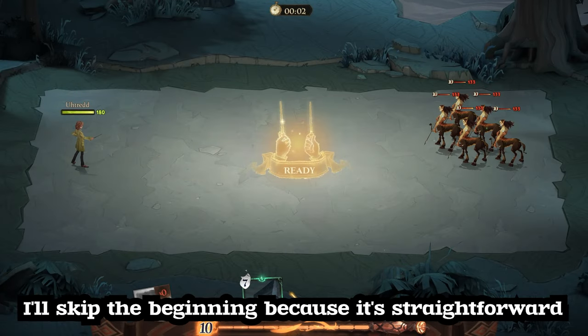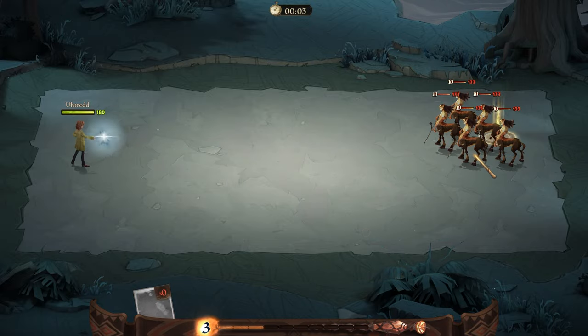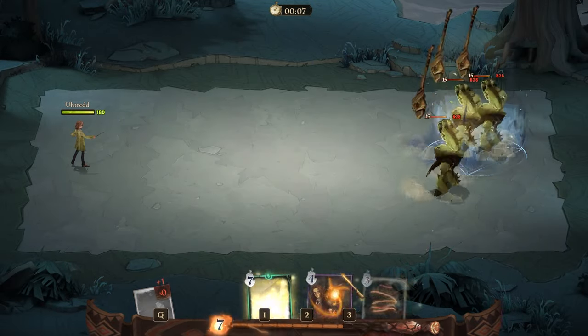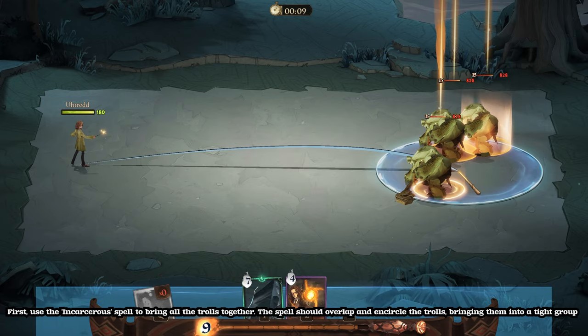I'll skip the beginning because it's straightforward. First, use the Incarcerous spell to bring all the trolls together. The spell should overlap and encircle the trolls, bringing them into a tight group.